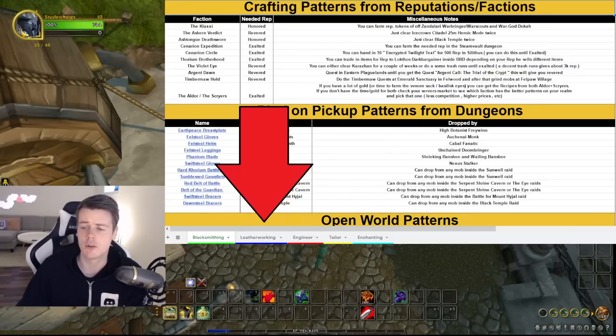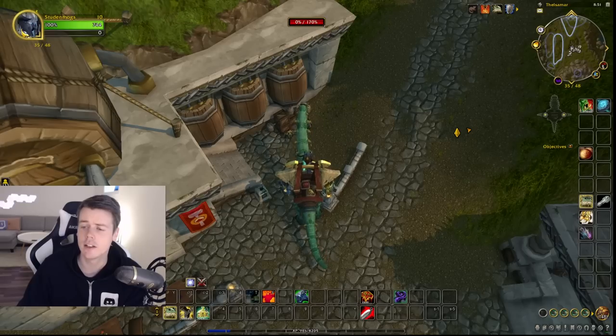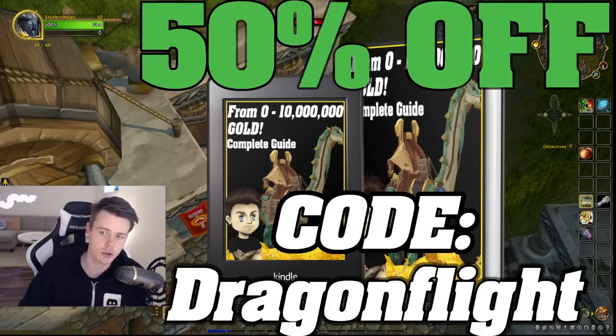And one of the ways you can do that is like what I'm going to show you guys on this toon right now, where I've basically just done everything that's in the 0 to 10 million gold guide — just followed the spreadsheets on how to get started with crafted transmog. So if you guys have the book, make sure to go over to the crafted transmog section and take a look at it.